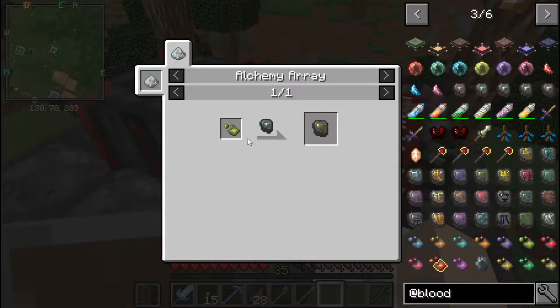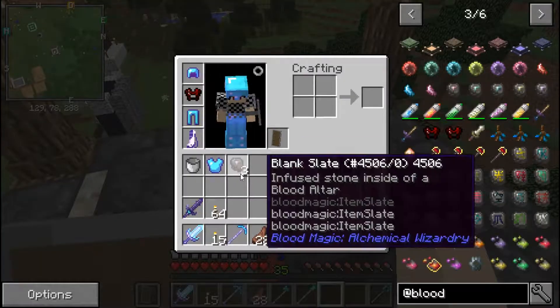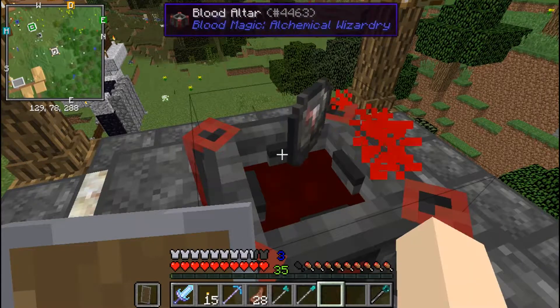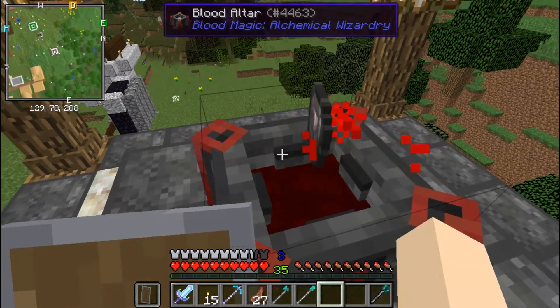Oh, this is a reinforced slate one - this one will be great to have! Let's make another reinforced slate and then see what we need for this sigil, because this is a really good one.